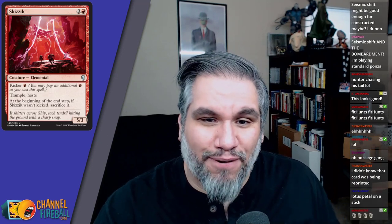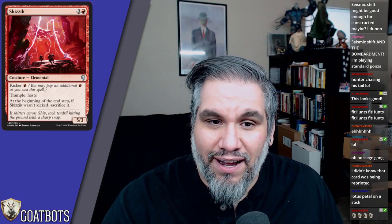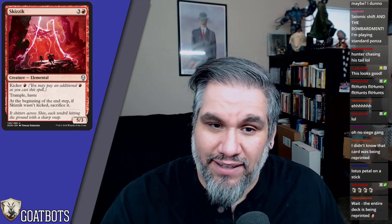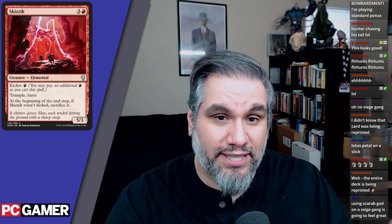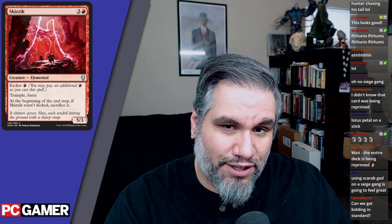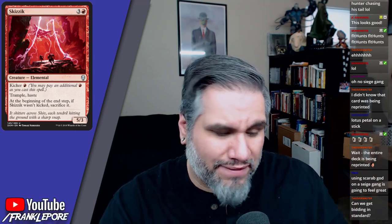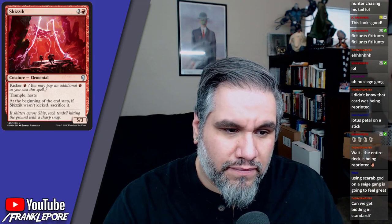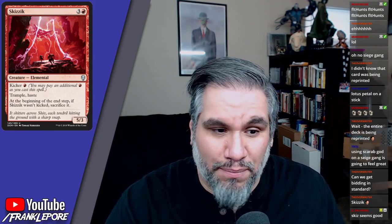Skizzik — four mana for a five-three with trample and haste, but you sacrifice it if you don't kick it. This is basically one of the first takes on Ball Lightning — here's a big trample haste creature you have to sacrifice, except they made it cost four, give it five power and three toughness, and you don't sacrifice it if you kick it. Pretty sweet. I don't know if it sees play in standard, probably not.